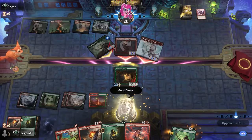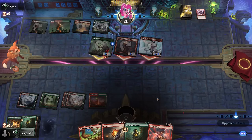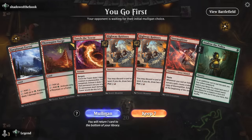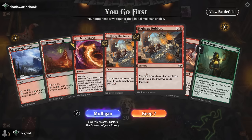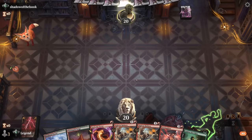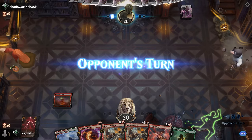Close one — just needed that one extra untapped land to get there. On to the next one. We're on the play in game four; we've got a little bit of removal, Analyze can save it to get our Enduring Vitality, and we can cast Robbery in the meantime. Being able to plot the Robbery is pretty versatile too.